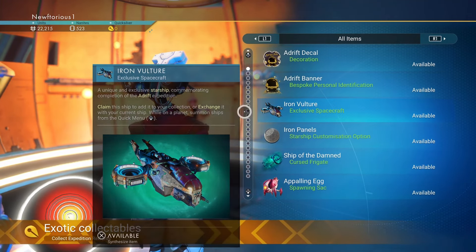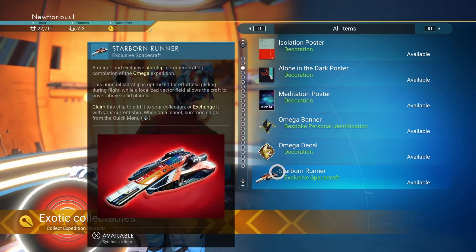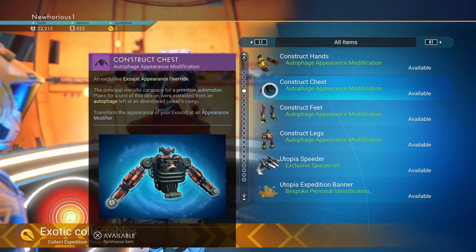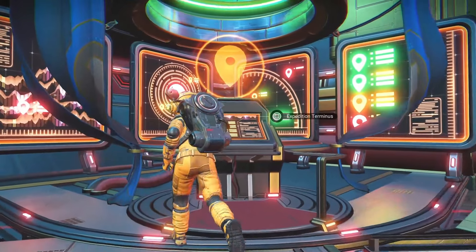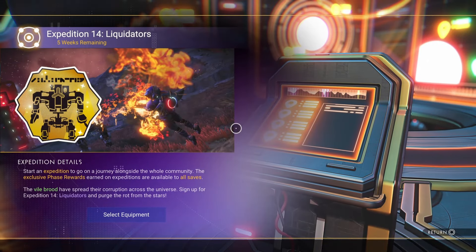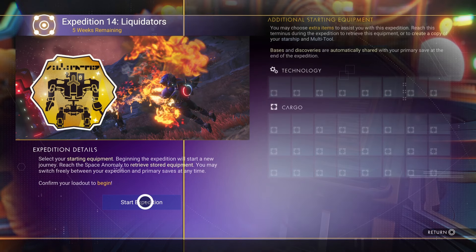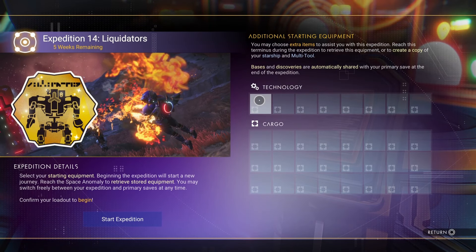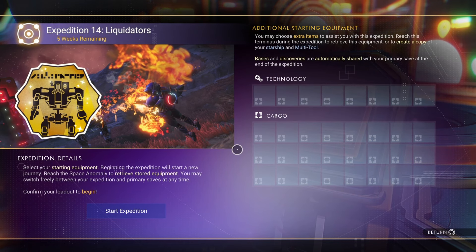Speaking of expeditions, there is a really cool expedition going on right now. If you're watching this shortly after it's released and you haven't checked it out yet, I highly recommend it. Even as a new player, if you've reached the anomaly this would be a great time to check out an expedition. If there isn't one currently active, you can either start a new game for the expedition or play it in your current save by going to the terminal right next to the Nexus. This will let you do the expedition on your current character — you'll temporarily lose your ship's inventory but as soon as you're done you'll get it all back and keep everything you earned.